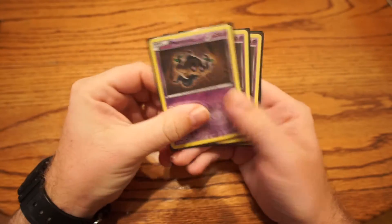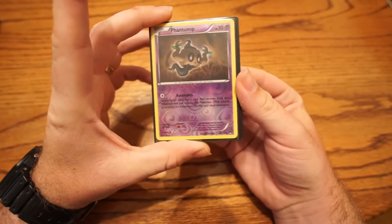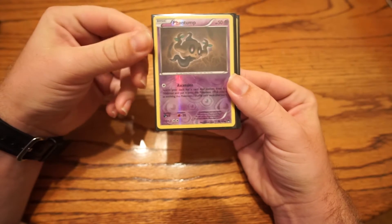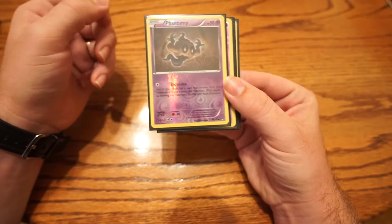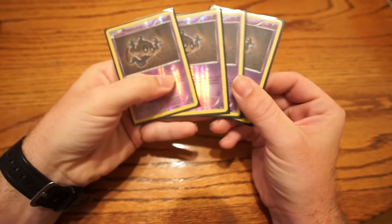To start things off with the deck profile, I run four Phantumps. Phantump is pretty awesome because of his attack, Ascension. Basically, you attack with him with one colorless — or no energy when Dimension Valley is on the field — and you just straight up evolve him into a Trevenant from your deck. So that's really, really good.